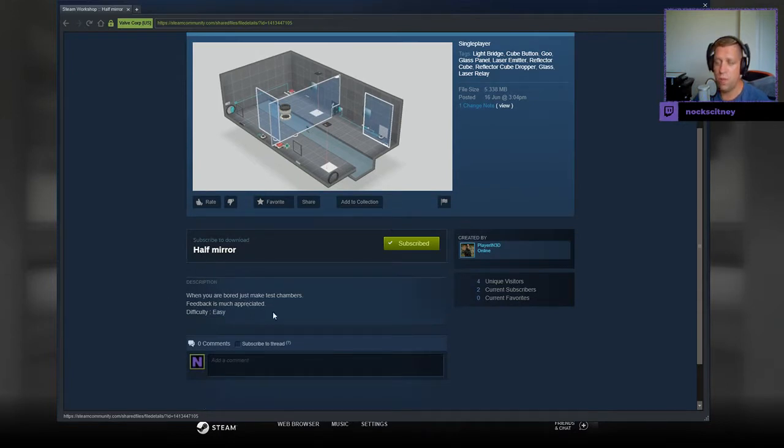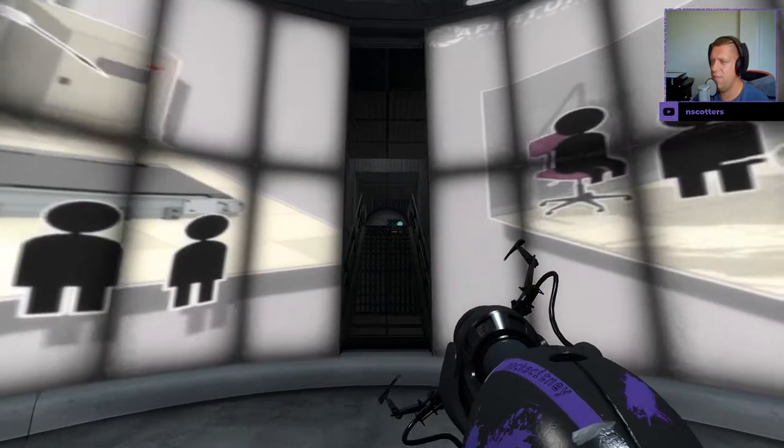When you are bored, just make test chambers. Feedback is much appreciated. Difficulty: easy. And we got Neo as the avatar.